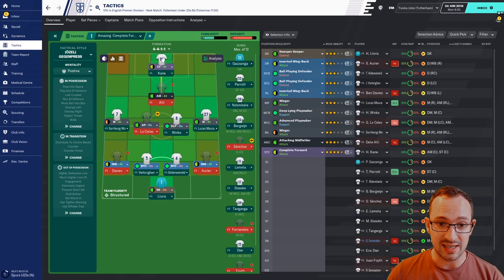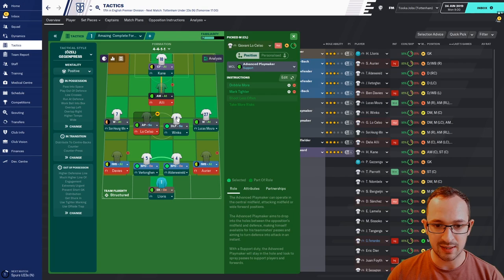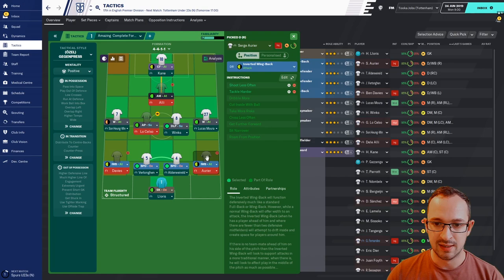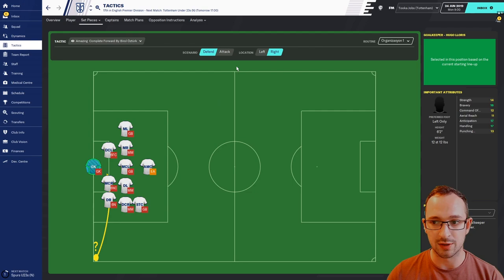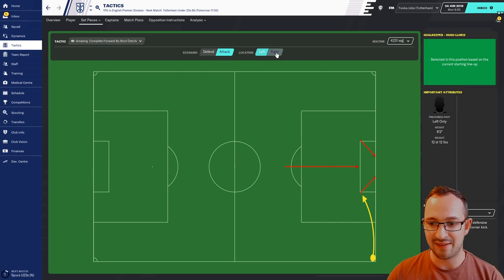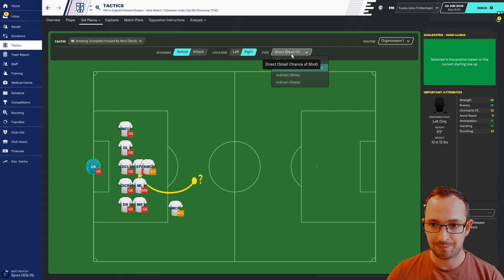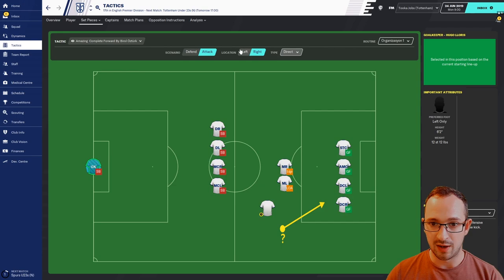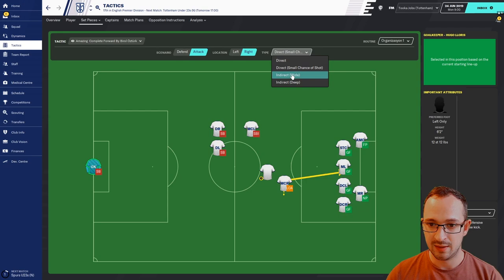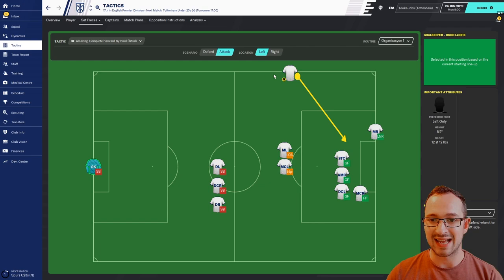The individual player roles are: Complete Forward, Attacking Midfielder, Left Winger, Right Winger, Advanced Playmaker, Deep Line Playmaker, Inverted Wing Back Left, Inverted Wing Back Right, Ball Playing Defender left and right, and Sweeper Keeper. Set piece instructions include defending and attacking corners left and right, free kick defending left and right, and small chance shot defending left and right.